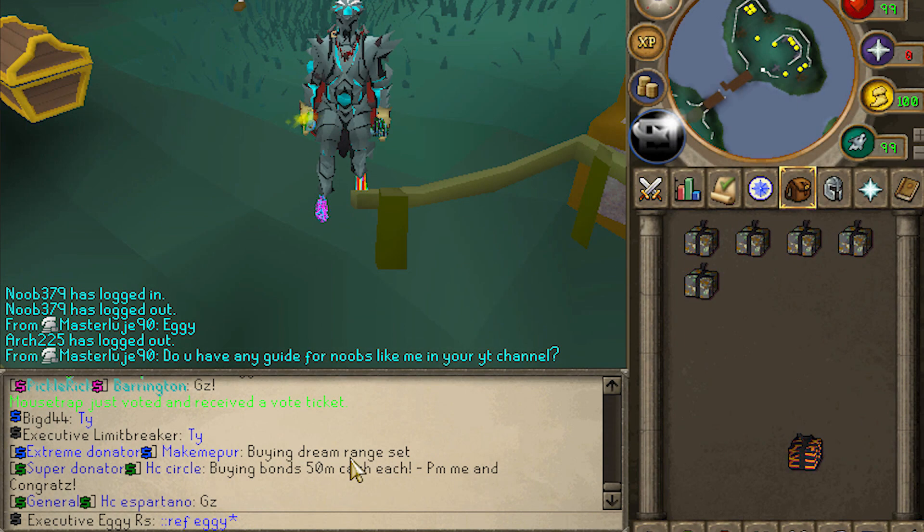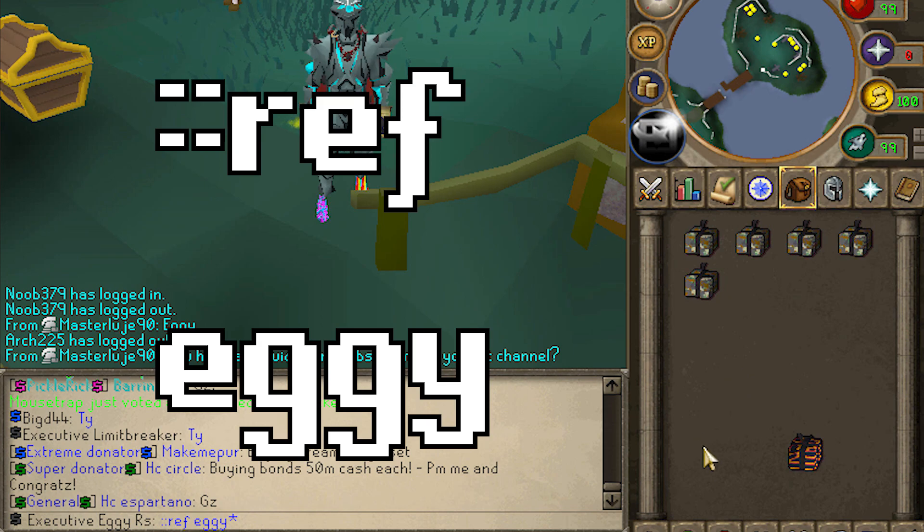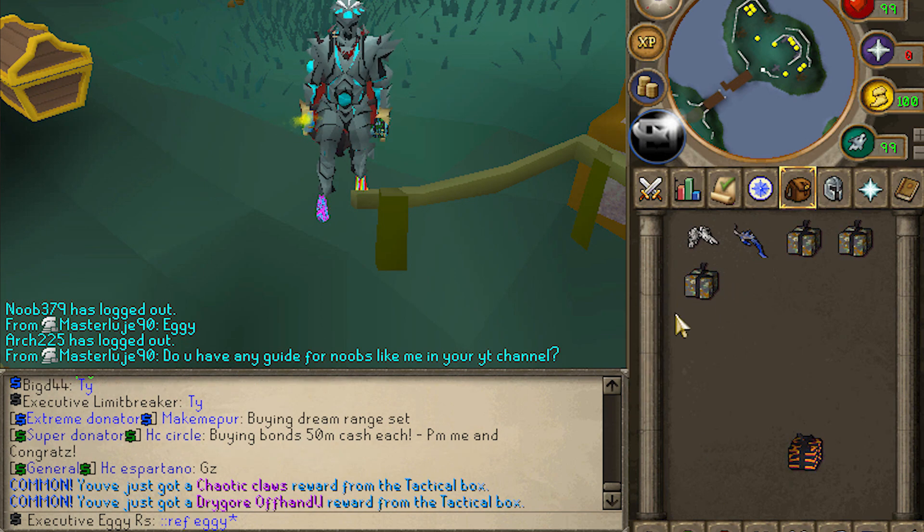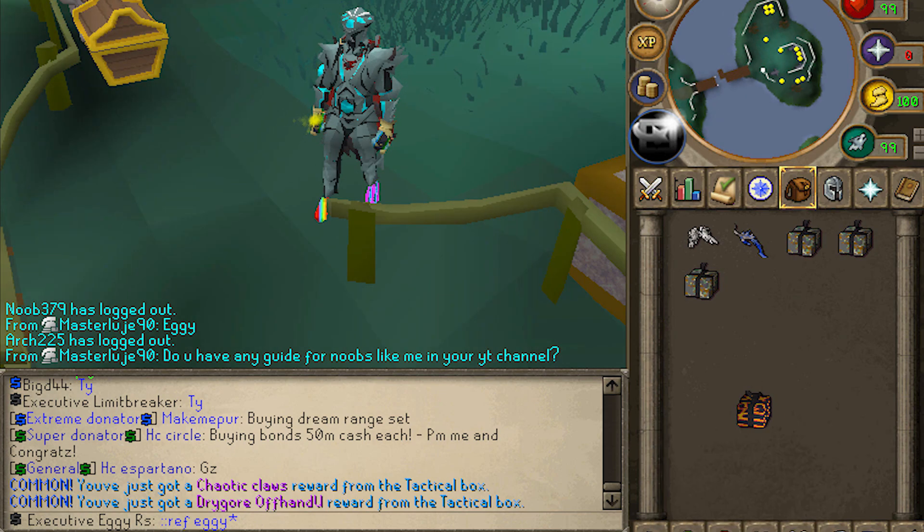If you are new to the server, you can type colon colon ref and then my name, Eggie, for a free tactical mystery box upon arrival. They're worth about $6, so you can actually open them for some pretty good stuff. The first comment today has actually won themselves a pet mystery box. Anyways guys, I hope you enjoyed the video, and let's get into it.